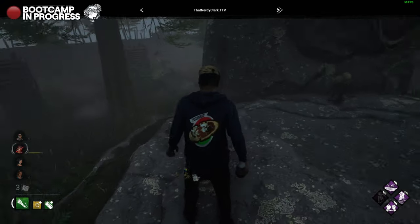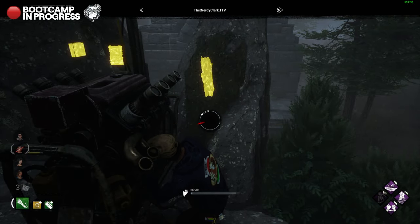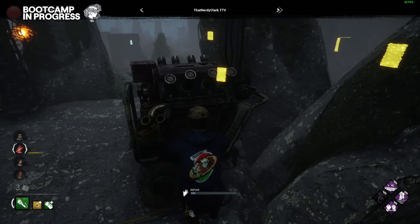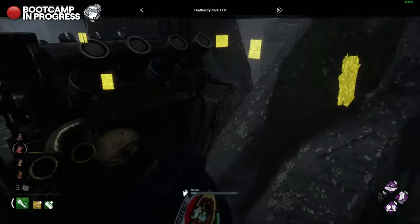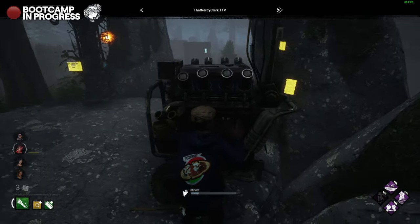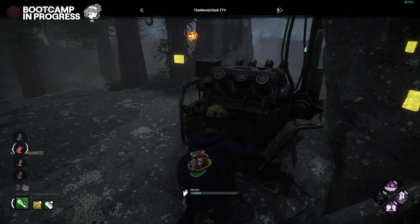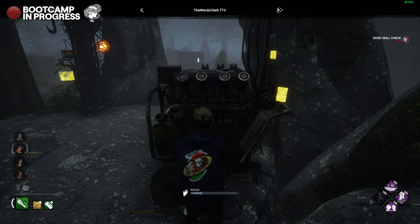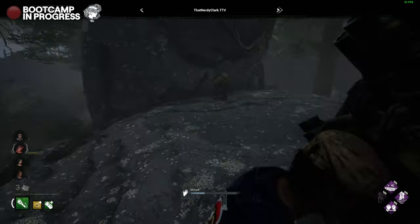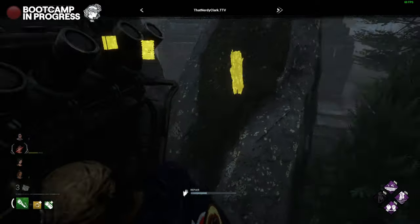The big thing is always having your escape plan when you're on the gen. Your escape plan is to get to the pallet, or the Z-wall if you can't. The Z-wall — the one back behind you — would be ideal, because the killer will catch you if you go to the other one. But if the wraith is cutting you off from the pallet to your right, that's when you fall back to the Z-wall. Ideally, you want to use that pallet.